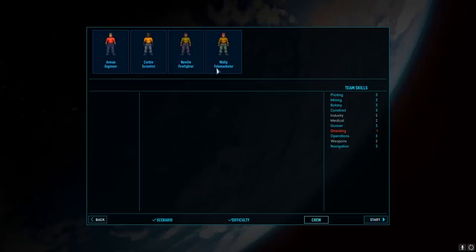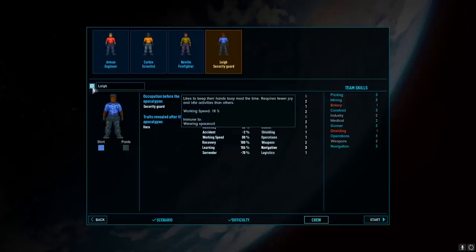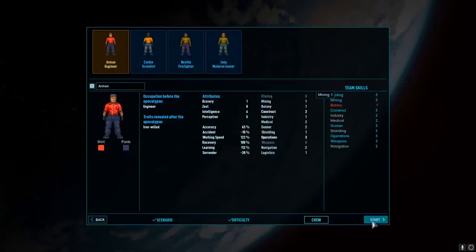Looks like we have an engineer, a scientist, a firefighter, and a telemarketer. What the? Okay, whatever. Is there a way to mix up the crew? I guess we'll have to wait. Security guard, material mover, blacksmith, scientist. Well, it looks like we got ourselves an engineer, scientist, firefighter — these are all good things to have. Let's go ahead and get started with our ship then.